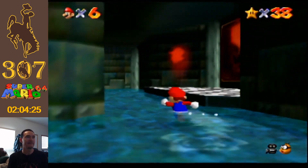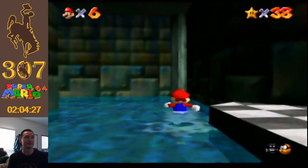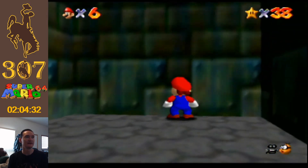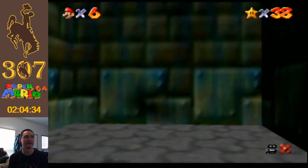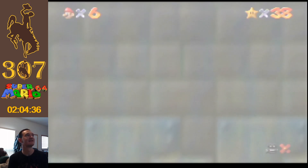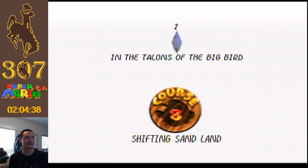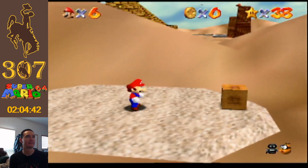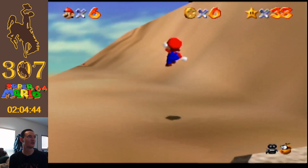I believe the rabbit was put in here for a specific design reason, so that when you chased it to the end of this dead end and hit this wall, you see the wall shimmering out. Secret level. This is course 8: Shifting Sand Land — The Talons of the Big Bird.